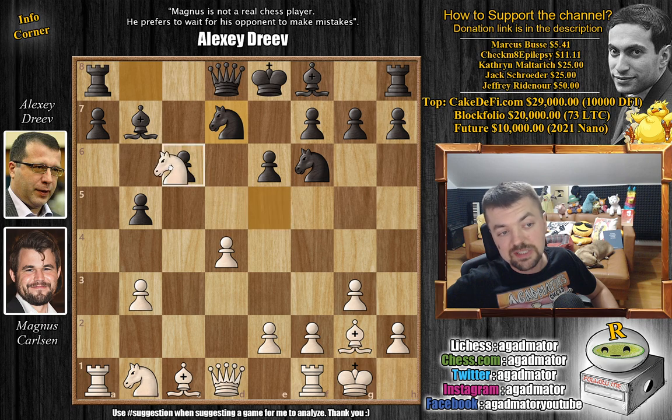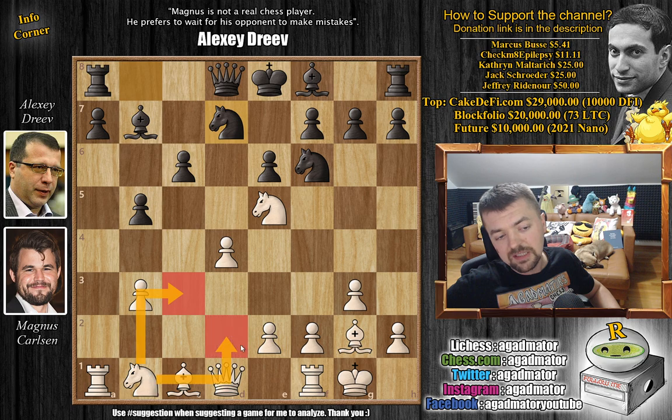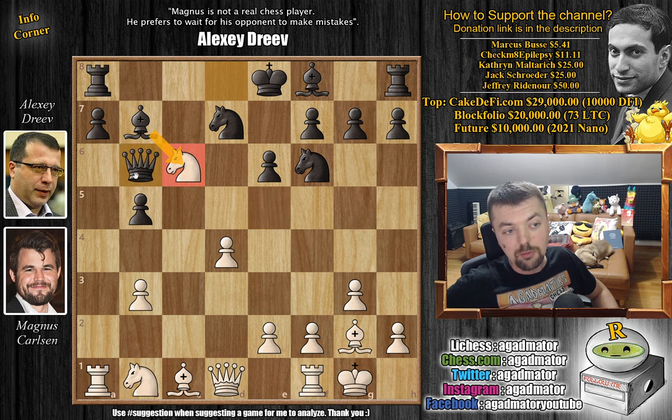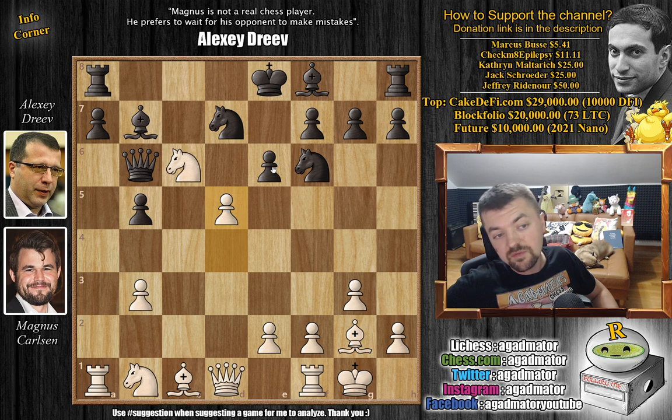So knight captures on c6. Interestingly, the position has been reached before, and white only tried Nc3 and Nd2. But Magnus accepts the pawn — he plays knight captures on c6. Queen to b6 now, putting pressure on the knight. Magnus defends it with d5, so if black captures Magnus will open up the e-file and try to attack the black king. Black can just develop the bishop, castle, and save the knight via knight to a5 — so not much to worry about.